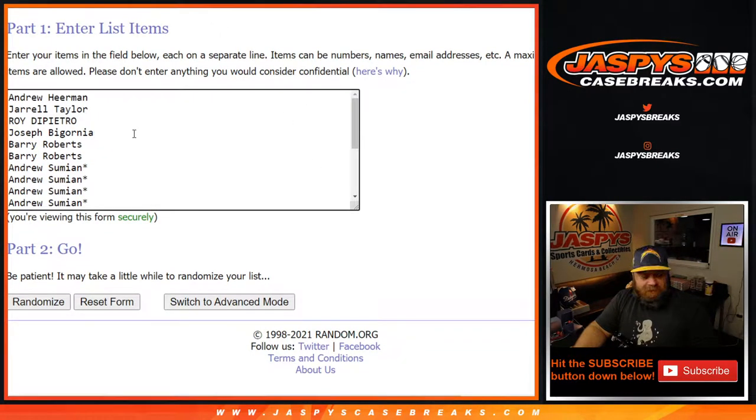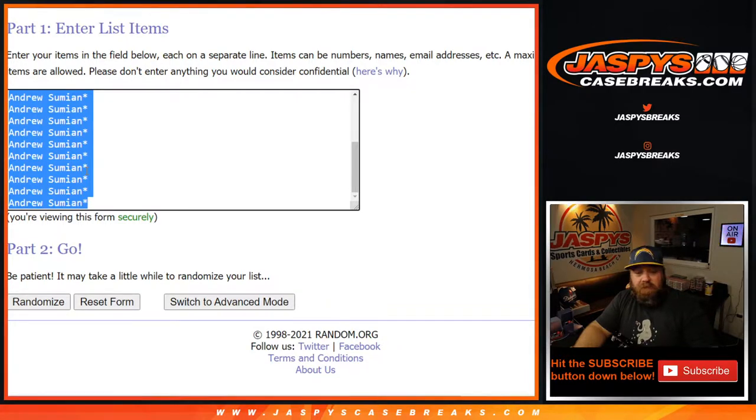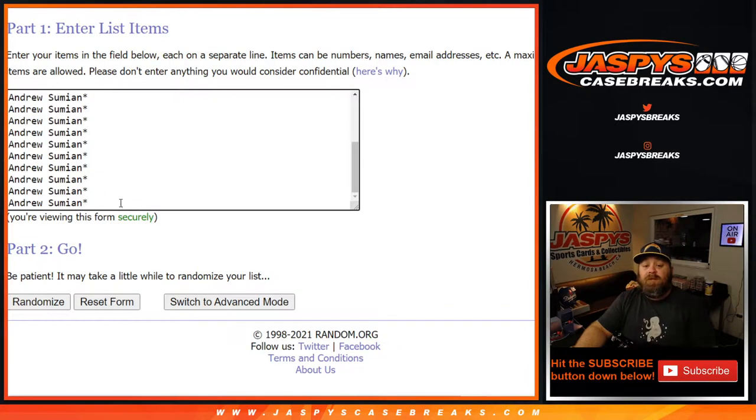Now we have 19 spots on the list from Andrew Heerman down to Andrew Sumian with last spot mojo times a whole bunch. So thank you, Andrew. What we're going to do to make sure that we have seven spots — 17 players per spot — we're going to duplicate this another six times.